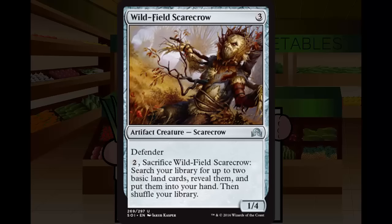Finally, Wildfield Scarecrow. Wildfield Scarecrow is 3 generic mana for an artifact creature scarecrow at uncommon. It's a 1/4 with Defender. For 2 generic mana you can sacrifice it to search your library for up to 2 basic lands, reveal them, and put them into your hand, then shuffle. A 3-mana 1/4 is fine — blocks almost everything at 3 mana and below. A little later you can sacrifice it to grab a couple of lands, getting a double card type into your yard for Delirium. It really helps in a 3-plus color deck. In a traditional two-color deck it becomes less playable, more of a sideboard card. Middle-of-the-road C.